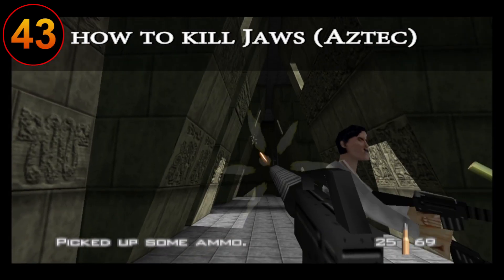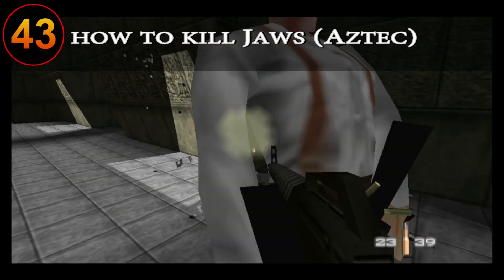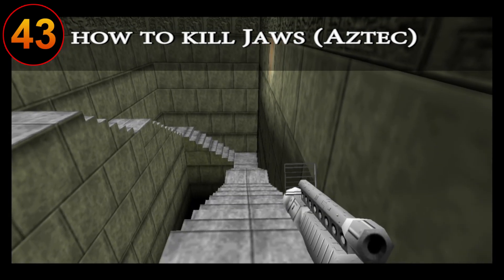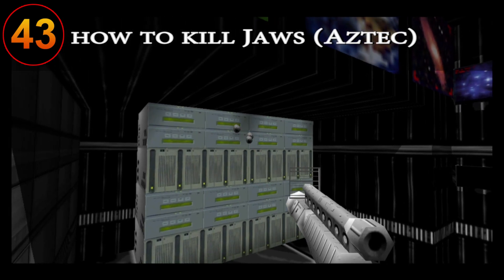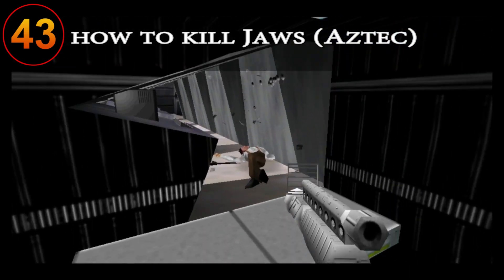On the Aztec level, to easily take out Jaws, you need to get as close to him as possible while laying in some headshots — though be aware that doing this you can still take damage depending on his shooting animation. Another method is to lure him to the stairwell and keep kiting him over and over until he dies. You could also make him chase you to where glass doors are in order to delay the elite guards from spawning and to make your way back to launch a rocket much easier.